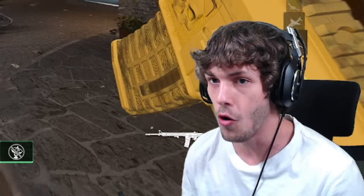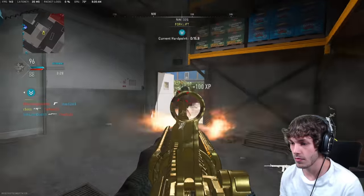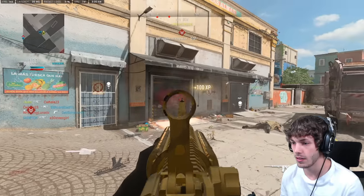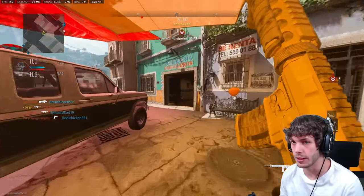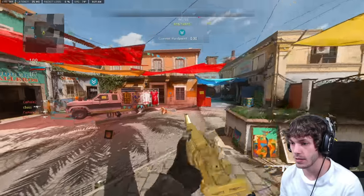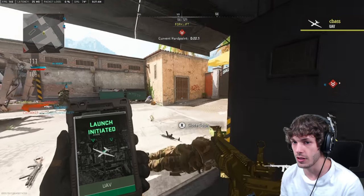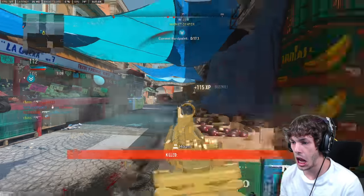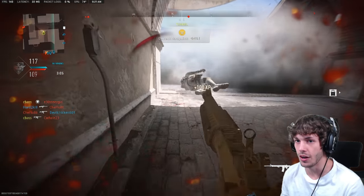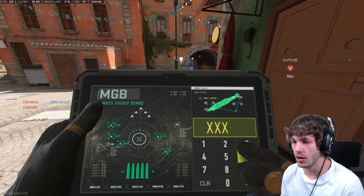The streamer continues playing, joking about enemies hiding — playing hide and seek, it feels like Easter looking for eggs. An enemy UAV goes up but he has Ghost so it doesn't matter. He calls in another VTOL, noting how many times it has accidentally blown him up when he's close to a nuke. He eventually calls in the nuke and celebrates.